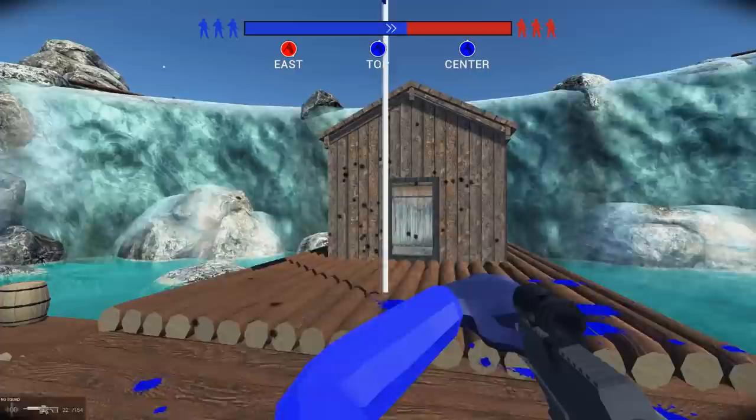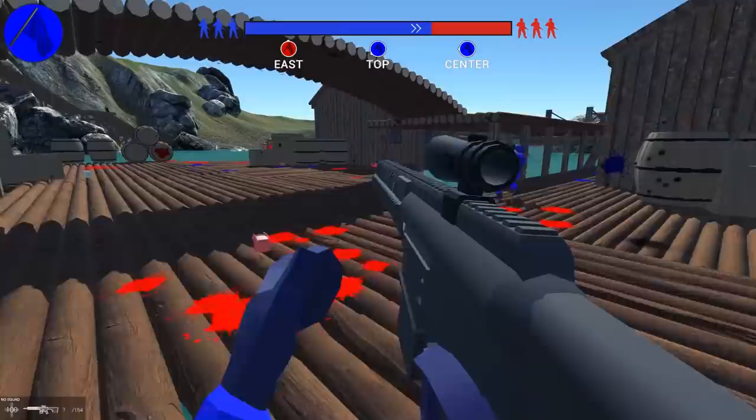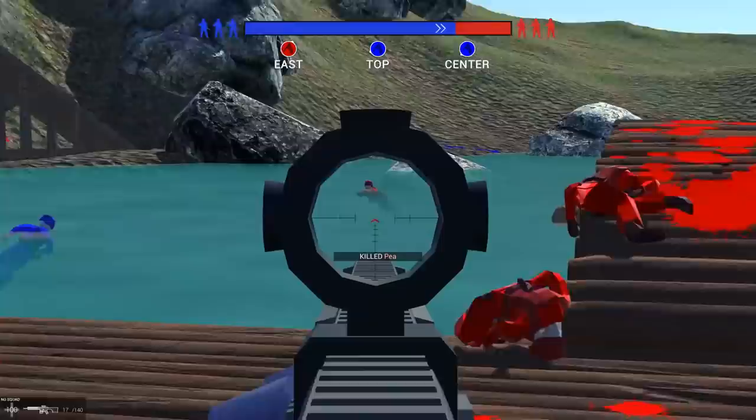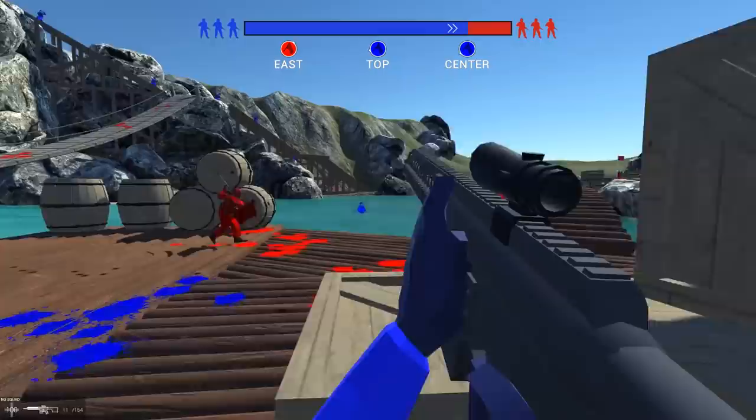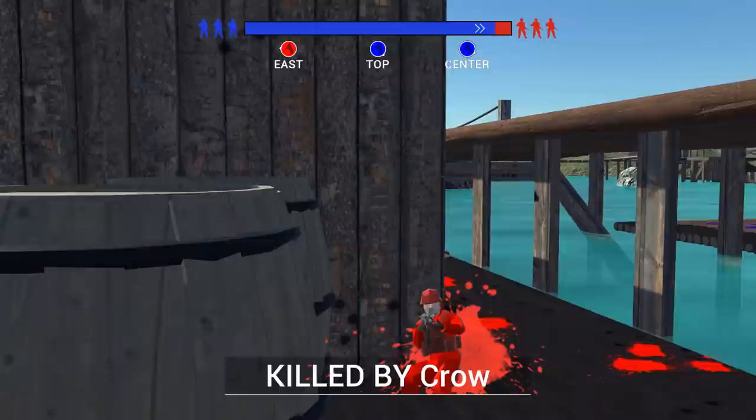Oh my god, I killed Blitz. I'm so sorry. It's so funny to see these guys swimming around. I guess we see a lot more swimming on this map, which is awesome. You should be able to hold a knife or something - that would make swimming tactically more interesting than just not being able to do anything. You'd see a lot more guys fighting with knives, or maybe you could use your pistol but not your primary. I swear I've been killed by Crow twice.